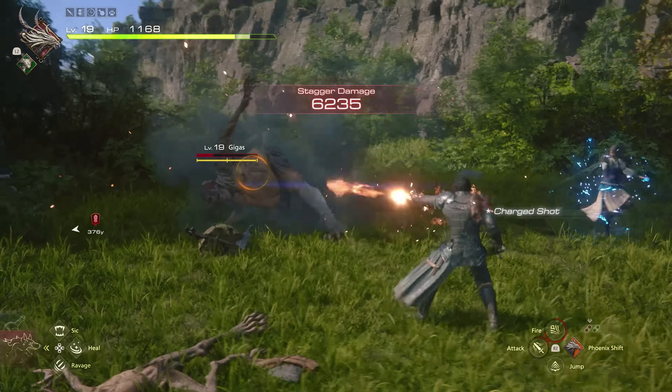Up next: how do charged inputs work and can you charge them up whilst doing other actions? The simple answer is yes. By holding the melee button you can charge up the Burning Blade move, in which Clive strikes quite violently with his sword in a streak of flames — a move usable both on the ground and in mid-air. When you move over to magic, for example with Phoenix junctioned, by pressing and holding the magic button the Fire command turns into Fira — I'd imagine further into the game Fira turns into Firaga. These moves can definitely be charged whilst doing other things; I was quite easily able to throw out melee attacks and Phoenix Shifts whilst charging up a Burning Blade in the background and vice versa.